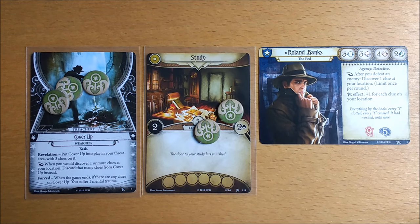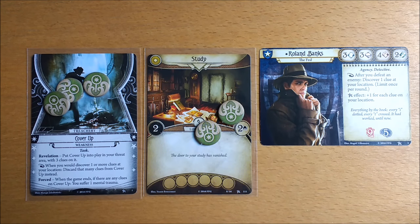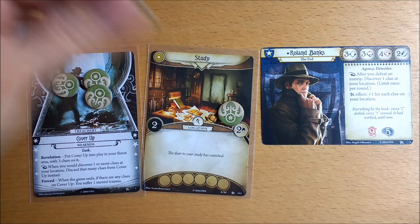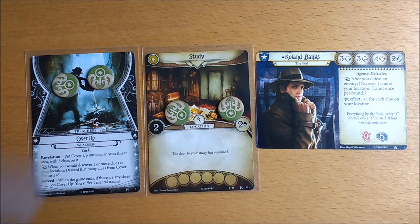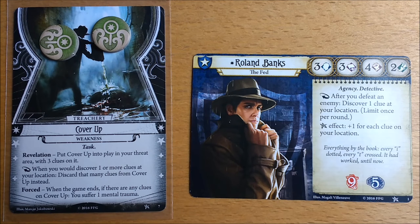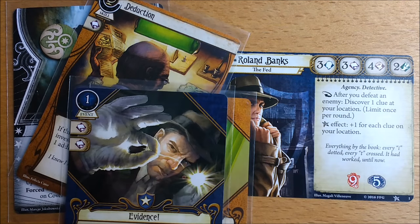So how do we get rid of those clues and neutralize the card? Reaction: when you would discover one or more clues at your location, discard that many clues from Cover-Up instead. So instead of discovering a clue from the location and putting it on Roland's investigator card, you remove one of the tokens from Cover-Up and put it back in the token pool. Remember that Roland can discover clues by using the investigate action, defeating an enemy and activating his special ability, successfully committing Deduction, or playing Working a Hunch or Evidence. All of these can be used to remove the clues from Cover-Up.